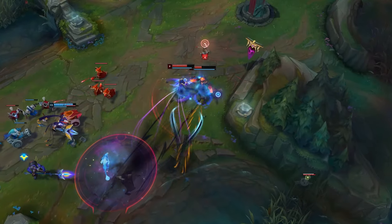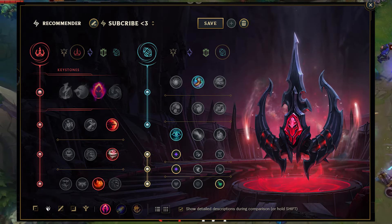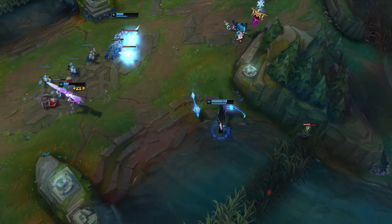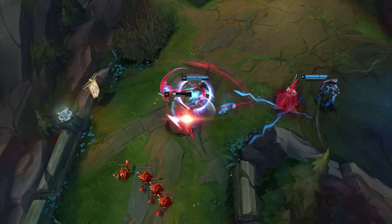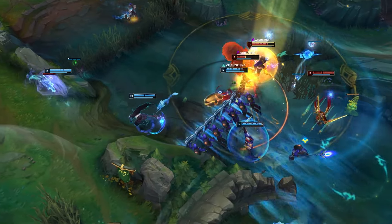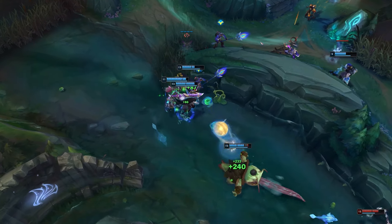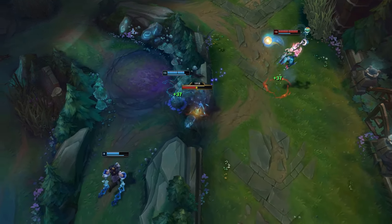The next section is runes — straightforward, no time wasting. For Blue Kayn, take Dark Harvest, Sudden Impact, Eyeball Collection, and Relentless Hunter — you can swap Relentless for Ultimate Hunter or Ingenious Hunter, but I don't like Ultimate Hunter since it was nerfed. You can also take Treasure Hunter if you prefer. For secondary runes, I use Magical Footwear and Cosmic Insight for lots of CDR without buying boots. For stat shards, take two Adaptive Force and one Health scaling with level. I play these runes every single game on Blue Kayn — I don't like bruiser Blue Kayn with Conqueror. This is the only build I play to reach Diamond or even Master tier.